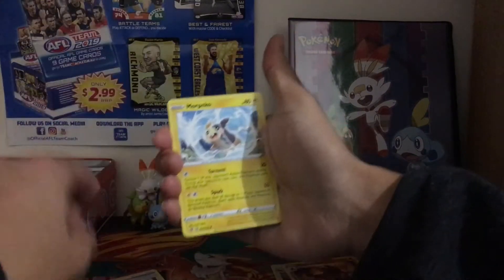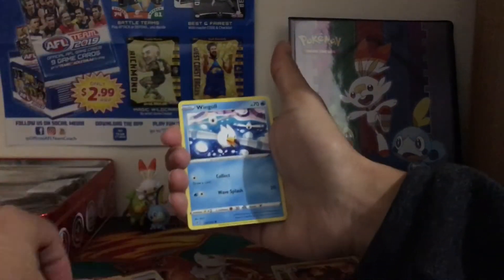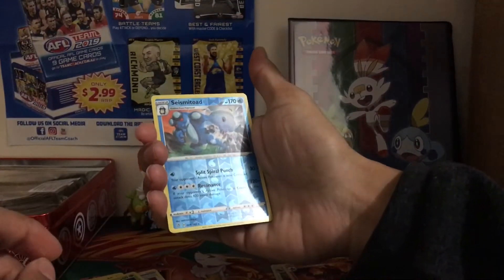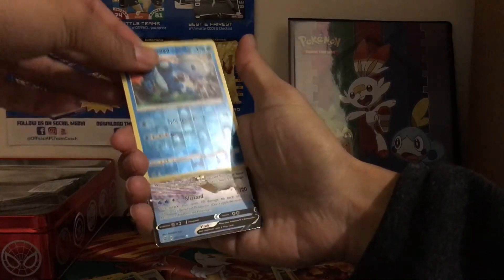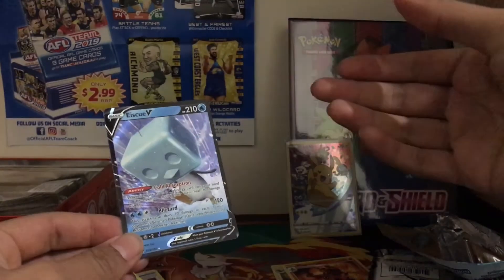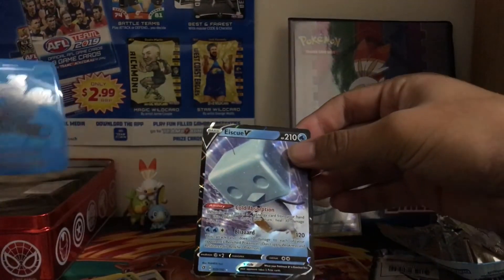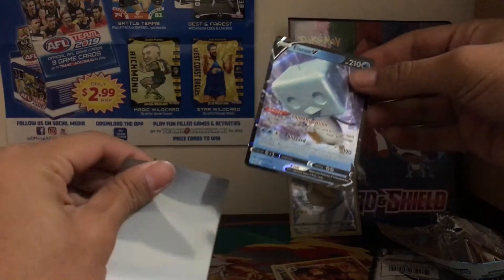I forgot to guess the energy — that could be a bad sign. Come on Stuntank, final pack, give us something please. Reverse Seismitoad which is a reverse rare, and the final card is — oh, there we go — an Eiscue V! We have not got this V before, so I'm pretty happy with that. Even though it's worth like one dollar, at least we pulled something — I do not like dud boxes.